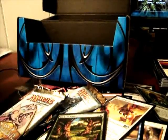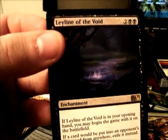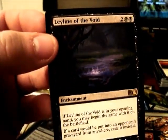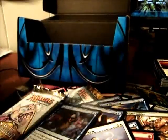Pack number two of the Core Set. Mana Leak, Runeclaw Bear, Berserker, Cloud Elemental, Giant Spider, Preordain, Dryad's Favor, Incite, Cancel, Duress, Juggernaut — nice uncommon — Celestial Purge, Call to Mind. And my rare: Liliana of the Veil. That's a pretty decent card. Planes and a rules card.